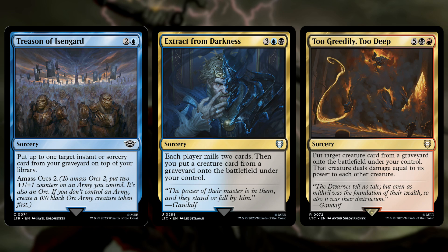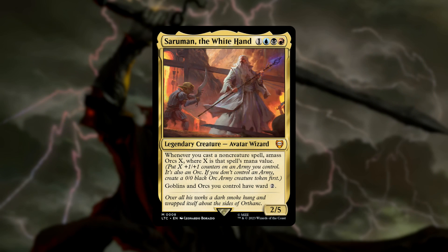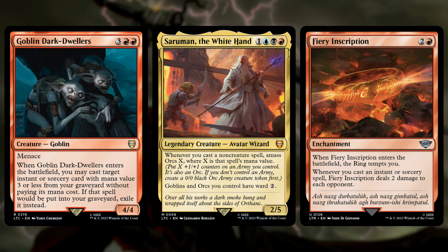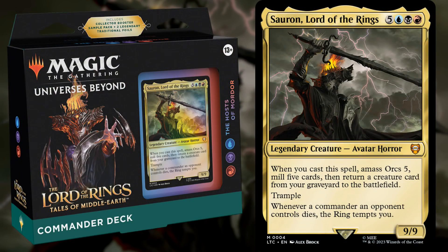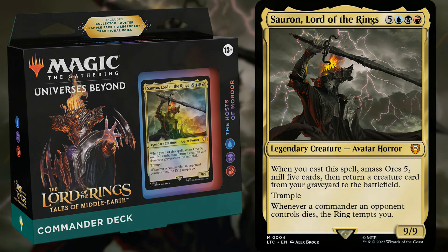Too Greedily, Too Deep reanimates a creature and then potentially blows up the rest of the board. So we're casting spells, we're amassing, and we're reanimating. The alternate commander for this one is Saruman the White Hand, who's going to amass X whenever you cast a non-creature spell, where X is that spell's mana value. So as we're casting our spells and recasting them from the graveyard, he's just going to make a massive orc army. If you want to sling Grixis spells to make an army of orcs, check out Hosts of Mordor.